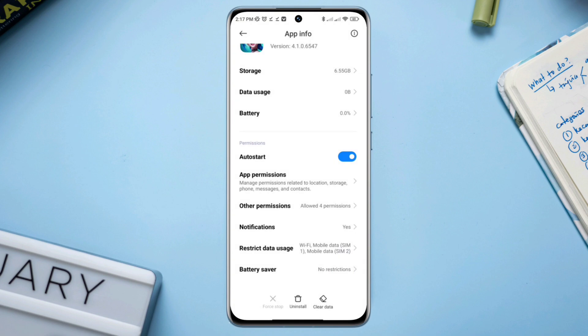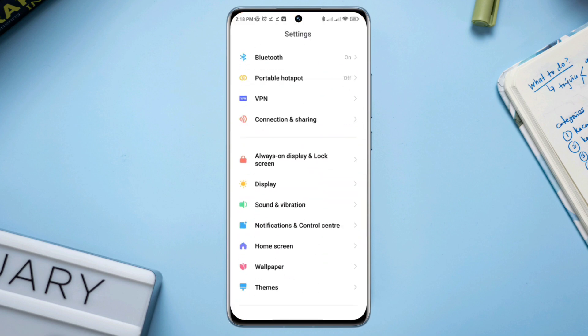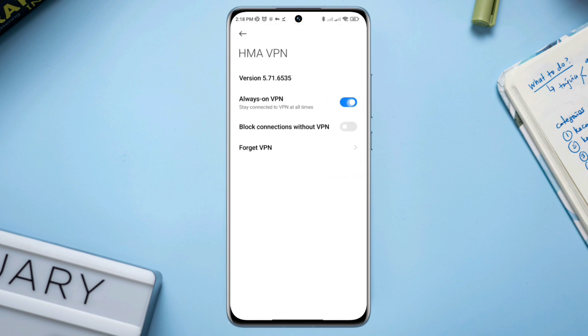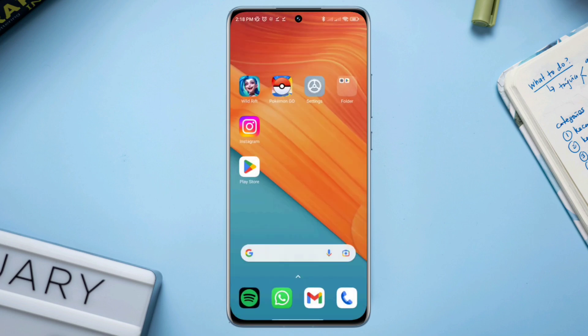Solution 4: Turn off VPN. Open settings, scroll down, tap VPN, and now disconnect your VPN. Oftentimes, VPN can cause network interruption. After following all these processes, you'll be able to play League of Legends Wild Rift without any network problems. If you still have a problem, please let me know in the comment section. Thanks for watching.